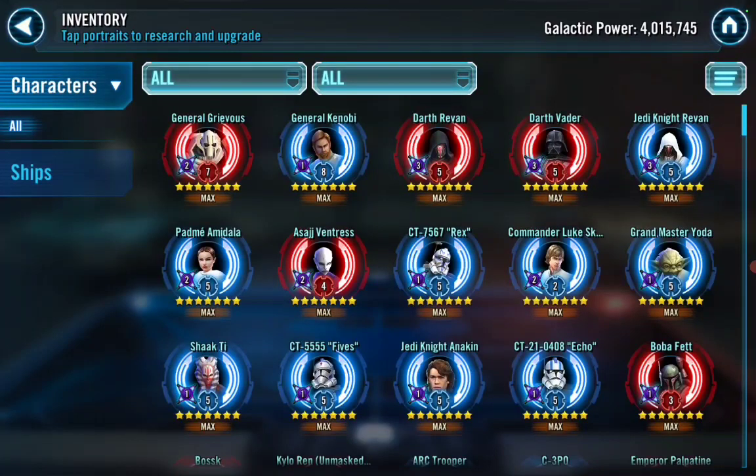What would you tell somebody entering your level of Chromium? He said: core teams, core teams, core teams — all capital letters. He also puts a huge emphasis on fleets. He knows because his fleet isn't as good and he is paying the price for it in GAC. The new matchmaking is terrible. Thanks for playing, man — I love Star Wars Galaxy of Heroes.